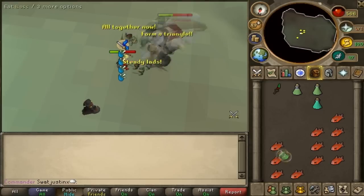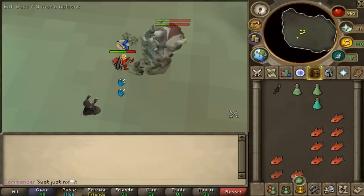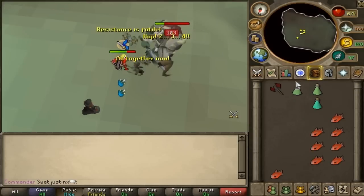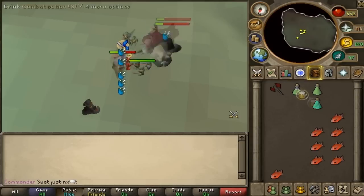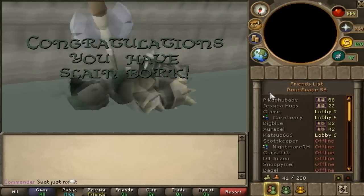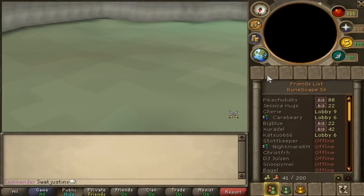I like to use Bass, because it's cheap — cheaper than Shark — and you get to save money by switching to Bass. My Combat Potions are pretty cheap too. I got them for like 100 each, and that's all you gotta do.